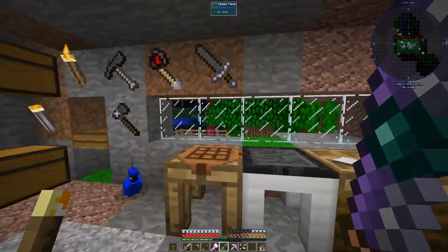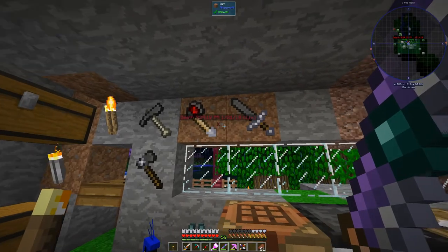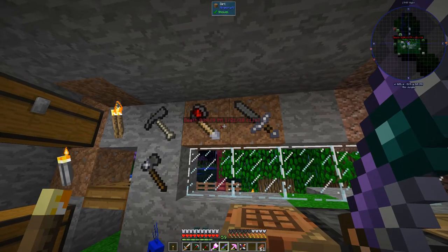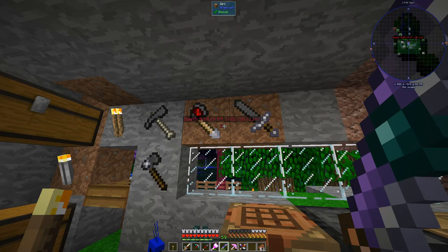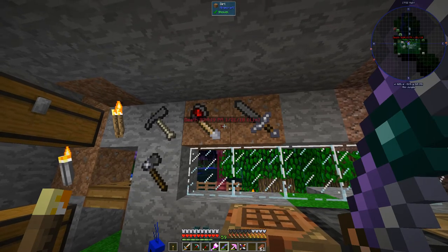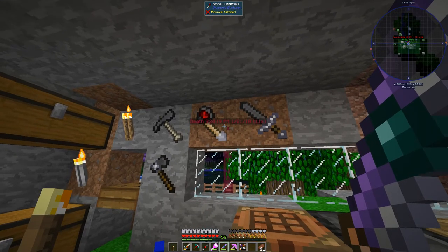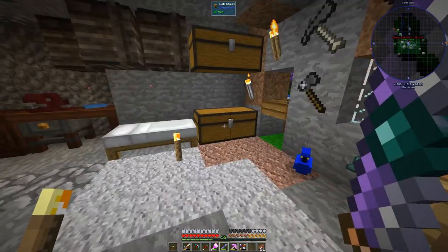We got the angel ring a couple of days ago, and that's actually where this death came from. I was testing out the ring of the flying squid to see if it could give feather falling. Word of warning — it does not give you feather falling. That was a science thing.